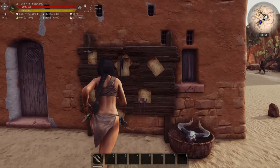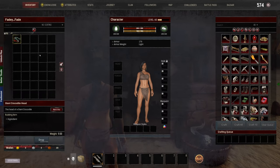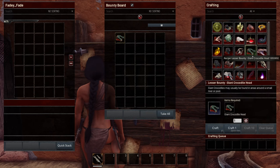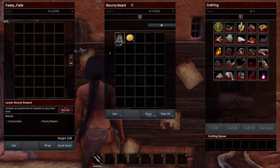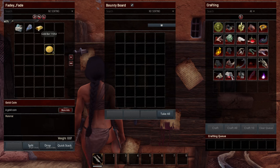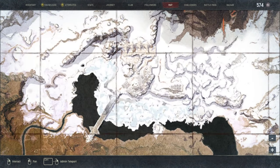Now when we go to the board you can see there are all sorts of things. Just imagine for a moment we have killed the croc and we have got the giant crocodile head — we come to the bounty board, put that in, and exchange it for the giant crocodile head. It will give us some gold and a lesser bounty reward. We got a gold bar, a fragment of power, and some supply materials — that's how the bounties work.